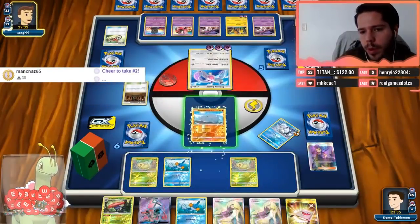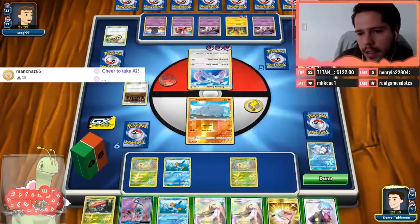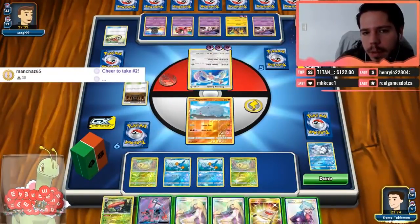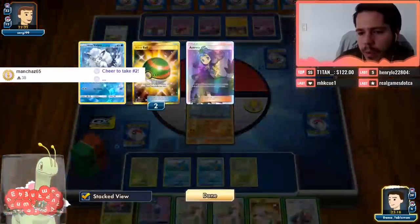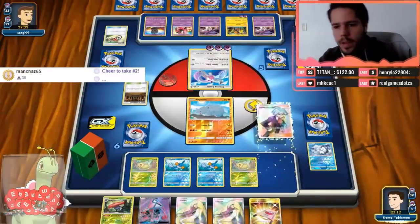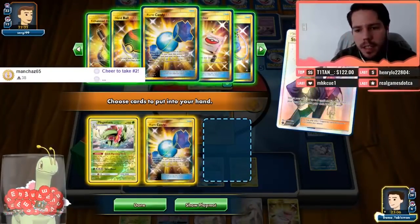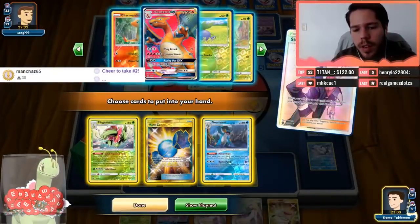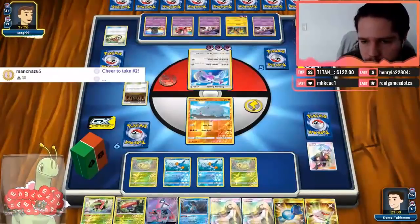I think I'm going to promote the Rhyhorn. After we establish the Vileplume, it should be fine. That Steven's Resolve top-deck actually means I might not even need to play down the Lele — Marshadow shouldn't be able to get rid of my hand next turn. There's no way for me to set up a Ninetales this turn. I'm definitely going to Steven's Resolve for Meganium, Rare Candy, and Swampert — it has to be those three cards 100%. We do have the Oddish, so eventually we'll be able to set that up. We can drop Lele for another Stevens next turn.